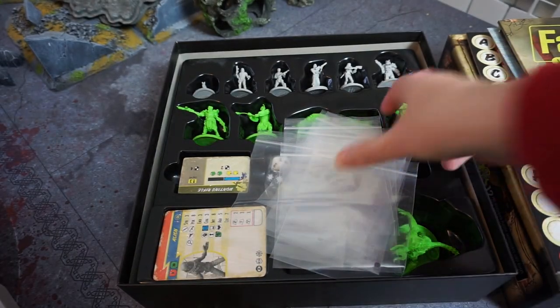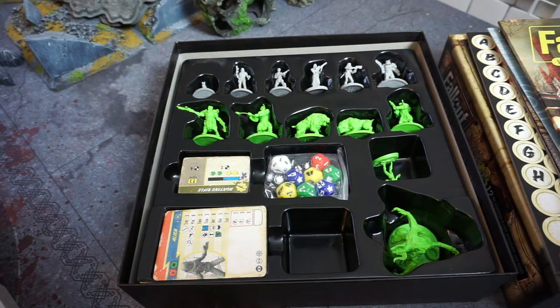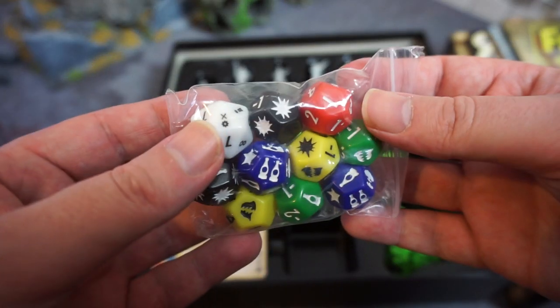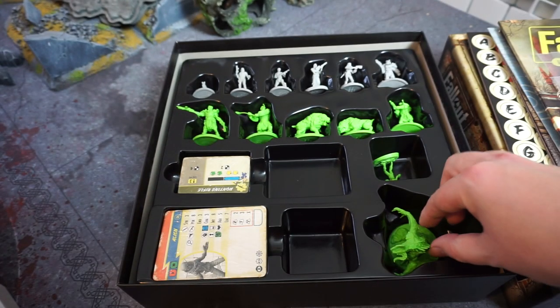Then there are a bunch of dice to use for counters, and all the dice you use for rolling. Like I said, it uses a lot of dice with a lot of unique symbols — a little confusing at first, but okay.